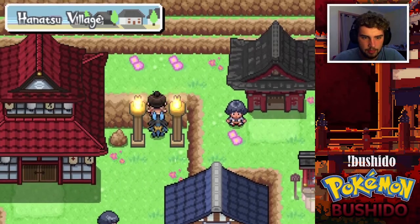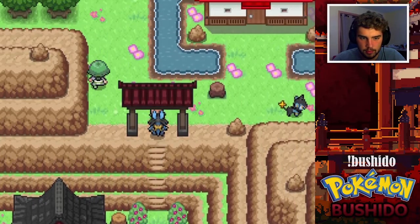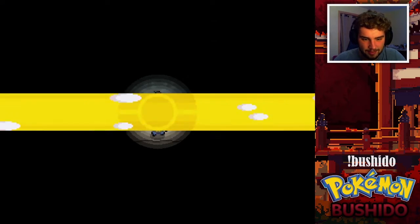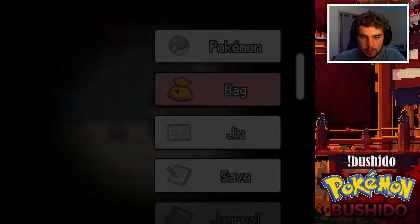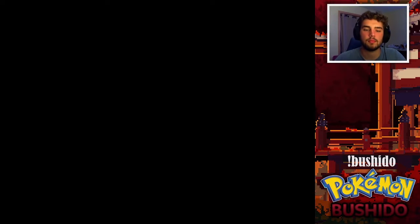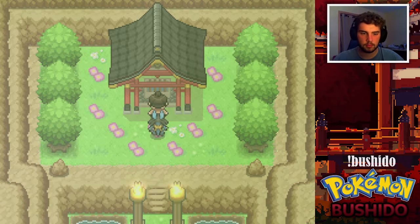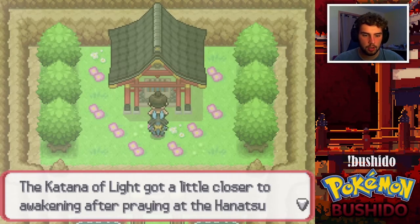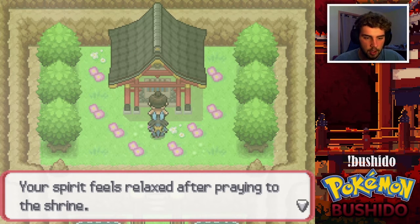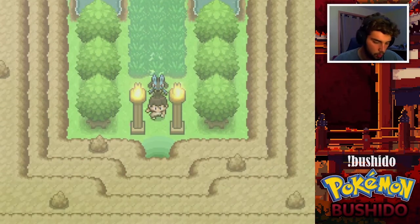I'm trying to think which shrines we haven't prayed at yet — I can almost guarantee we haven't prayed at the Water one. Let's try the Hanatsu one first just in case. Why am I going this way — that's not the way to go. Oh, we get to hear Mount Coronet music though — I'm always happy to hear that. Let's go ahead and pray. The Katana of Light glows warmly, getting a little closer to awakening. After praying at the Hanatsu Shrine your spirit feels relaxed and your Pokémon are fully healed.